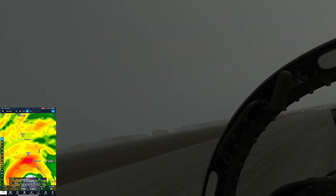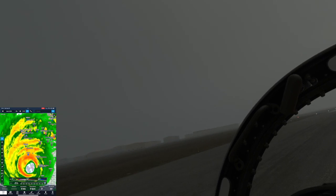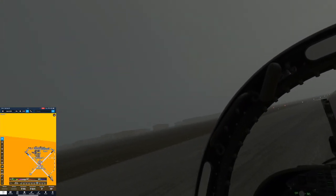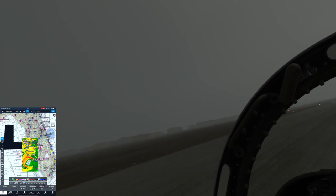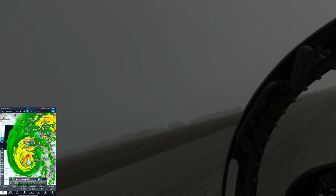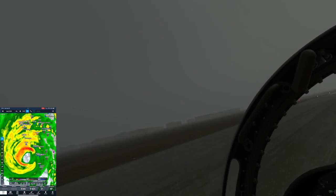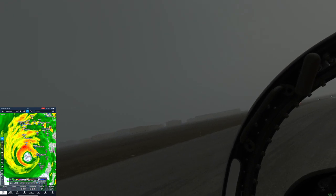As you can see on ForeFlight, here we are in the center of Venice Municipal, and it's just getting rocked — we're pretty much in the eye of the storm. My idea is to take off and fly south, maybe slightly southeast, probably a heading of 170 or 175, which should get us into that eye.